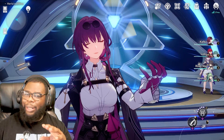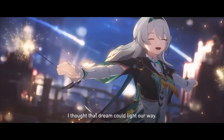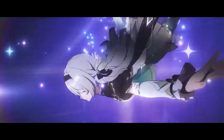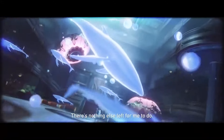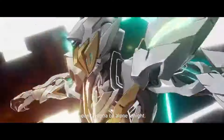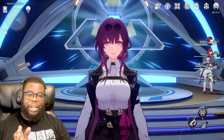Another reason I think this Eidolon is great: Acheron is coming — a nihility lightning unit. I don't know exactly how she'll work, but if she performs better with more nihility units on the team, a Black Swan with E1 could be a wonderful teammate for Acheron. That's why I truly think E1 is fantastic, but like I said, it's not a landslide decision — it is close.